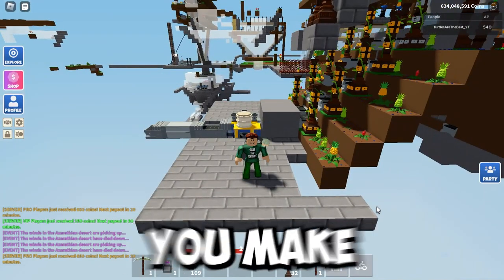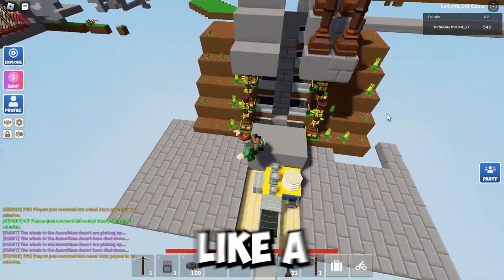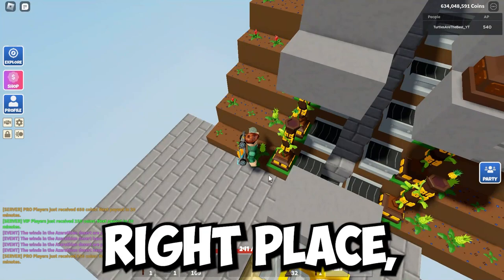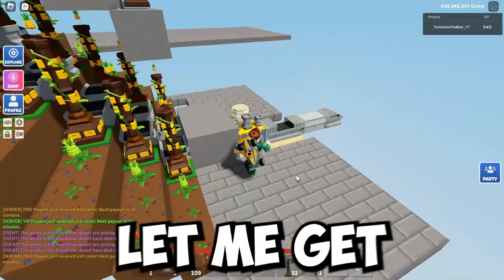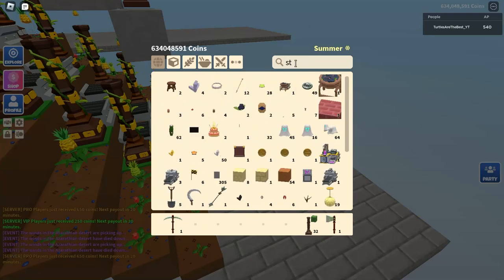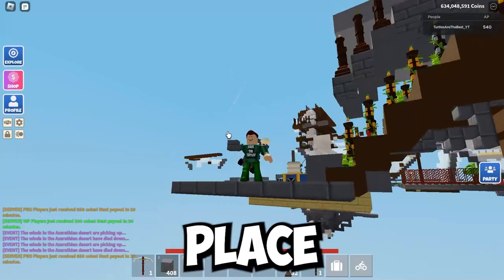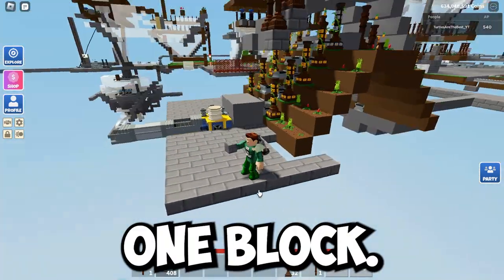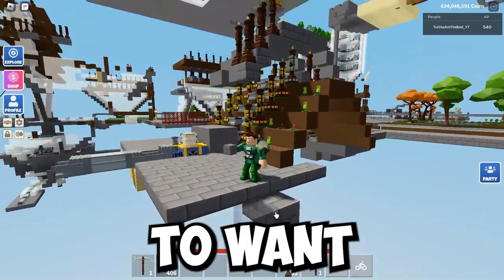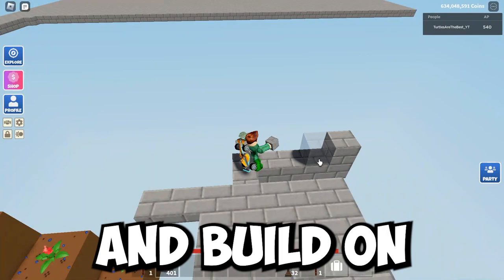So the way you make this farm is, you're going to want to start with a platform like this. Place one block right here, place one block right here. Let me get my stone blocks and show you guys how to. What you're going to want to do is place one block — these are stone stairs, whatever. And then you're going to want to go out once: one, two, three, four. Then build on top of it.